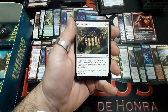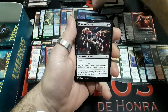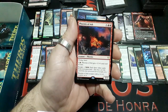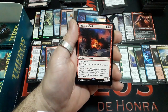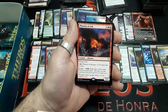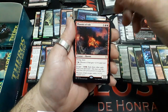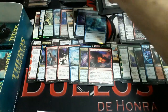Booster twenty-six: Polukranos Unchained, Impending Doom, Minion's Return. And our rare: Phoenix of Ash — three drops, flying and haste. Phoenix of Ash gets plus 2/plus 0 until end of turn for three mana. Escape for four: exile 3 other cards from your graveyard to cast from graveyard. Phoenix of Ash escapes with a plus 1/plus 1 counter on it and it is a 2/2. Interesting. We have an Island and a Goat token.